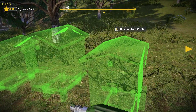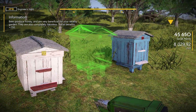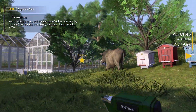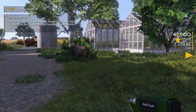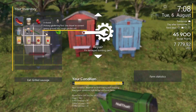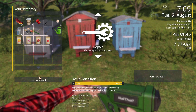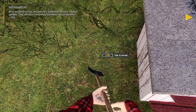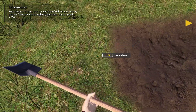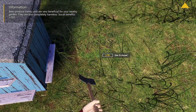We'll sort these beehives out — we'll just grab them and stick them in. We need to use the primary garden tool. Use the shovel to convert grassy ground into rough garden soil. Let's make some — there we go, lovely, beautiful.